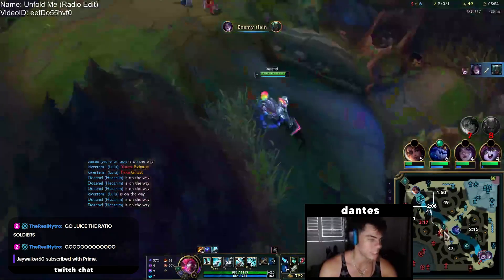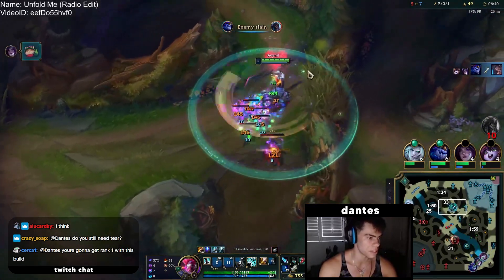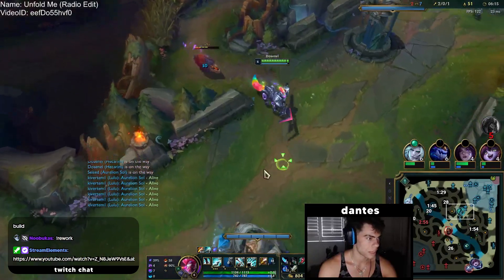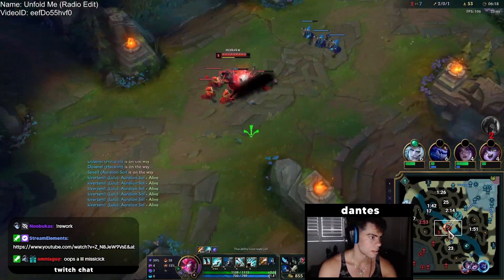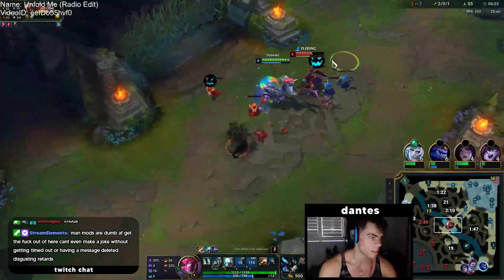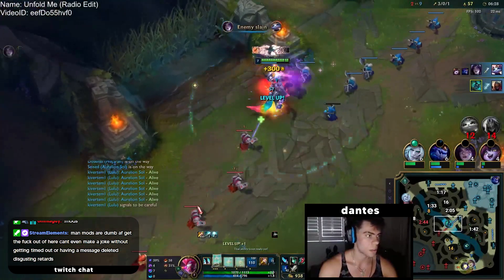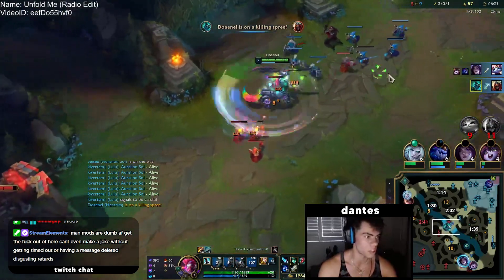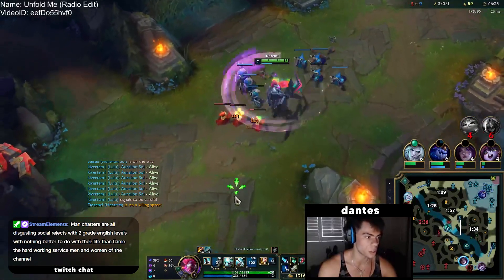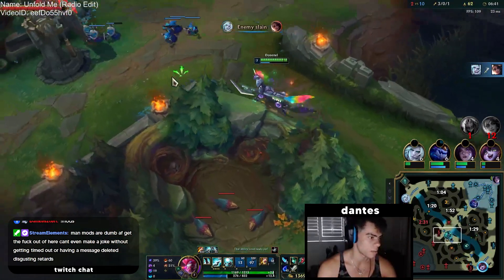Now we just look for a transition gank mid. We'll take our raptors and keep Q stacks. Zed uses his W so we'll just go for the kill. One thing is that with the W changes, your W timing is really important — since you're getting resistances, you only want to use your W when you're actually taking damage. You don't want to instantly W at the start of every fight.